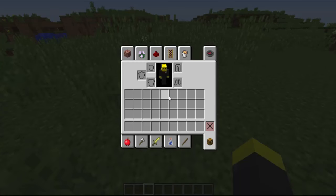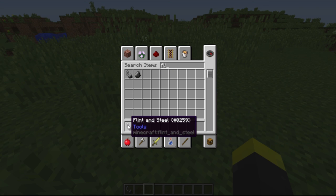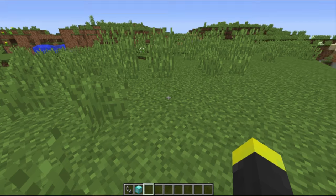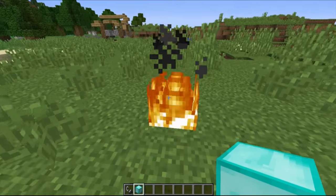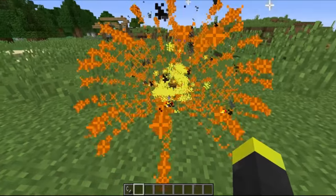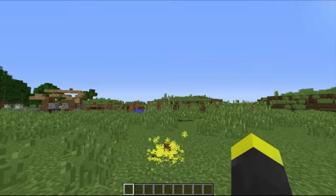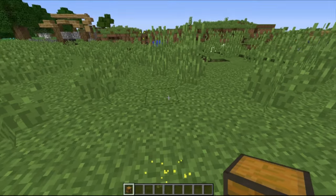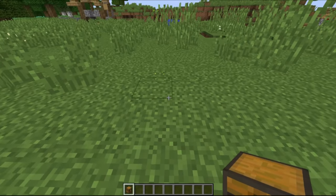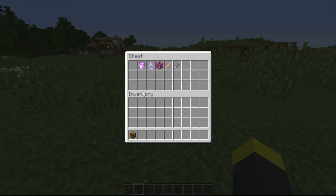Now I'm going to show you how you can get all the items added by this command. All you have to do is grab a flint and steel — search flint and steel — and a block of diamond. I know it's a little bit expensive, but I'll show you later that it is worth it. So let's drop a block of diamond into a fire block. Get rid of the flint and steel, and as you can see we now get this chest. Take it, and you'll see that this chest contains some items. Let's place this chest and open it — you get all the weapons added by this command.